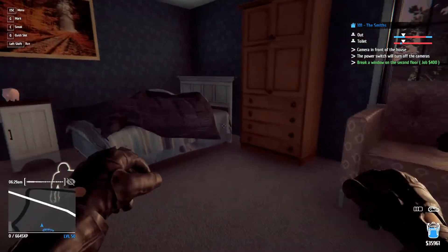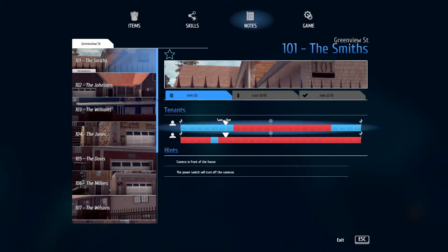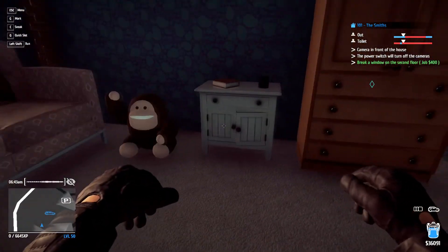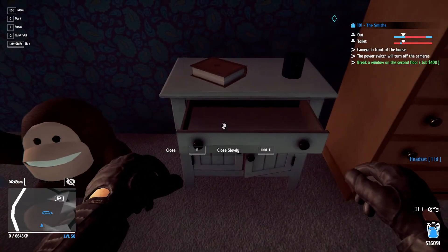This should be bedroom 2 — my inventory is already almost full. The main thing I want is that painting. I'll have to come back anyway based on backpack space. Bedroom 2 was clear, we're now in bedroom 3. There are four things to pick up — I've already got one, then there are one, two, three things to pick up, one thing of cash, and a piggy bank. There's one more thing to pick up. It just says headphone — so that's probably a headset. What the hell did we pick up in here?